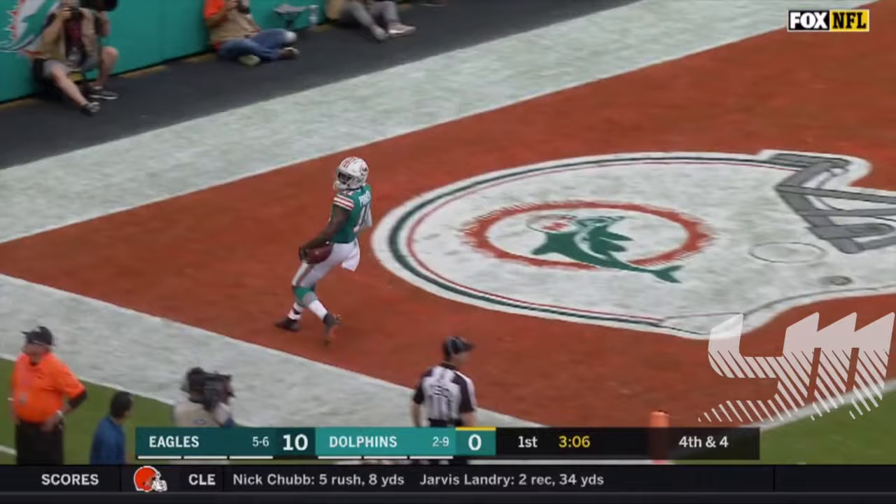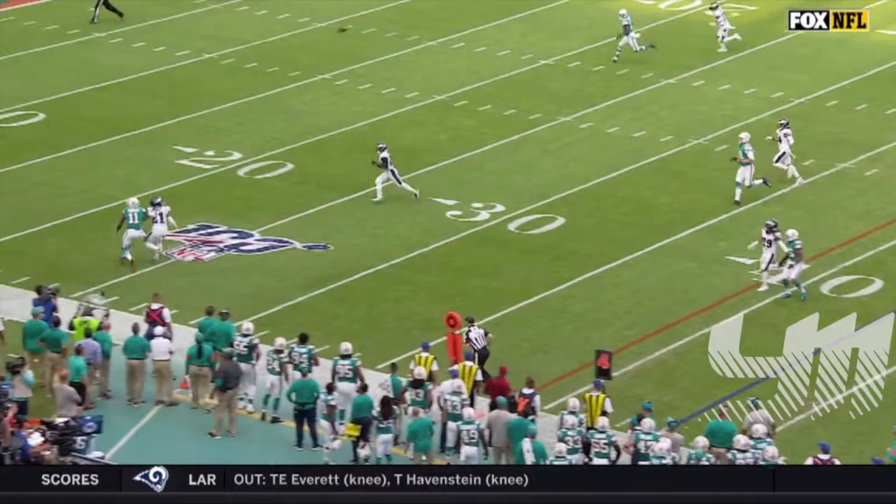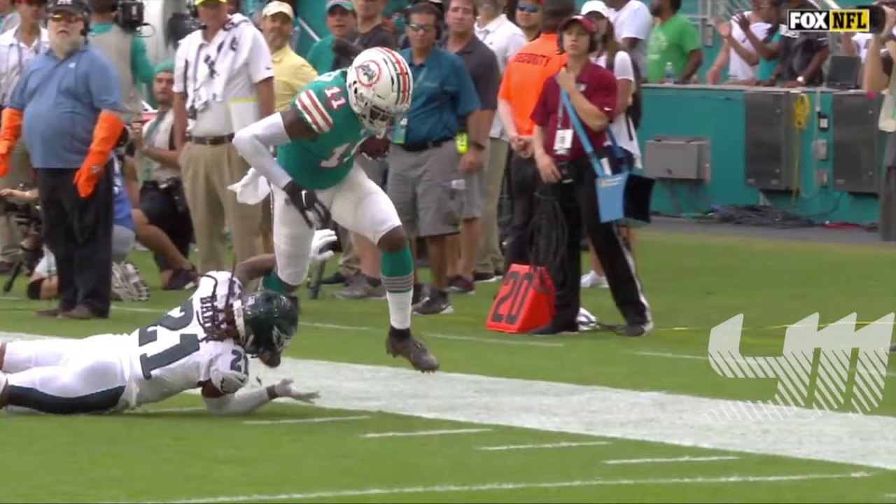Fitzpatrick on fourth down and this pass is caught — Parker. One of the challenges when you blitz: you're going to put one-on-one on the outside and basically give the quarterback an out. All he has to do. Really good coverage by Darby, but a great high-point catch by Devontae.